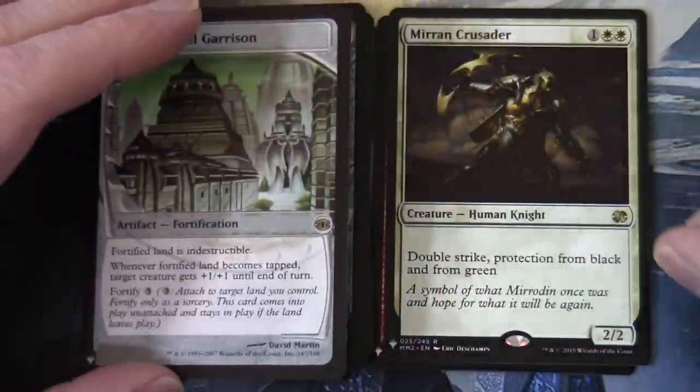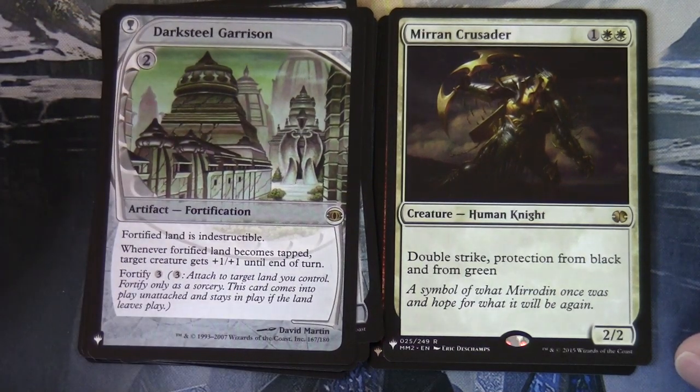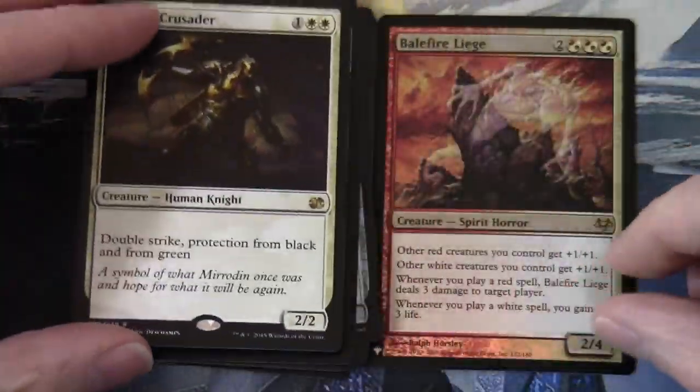Our rare is Mirran Crusader — one and two white, creature human knight, two-two with double strike, protection from black and from green.